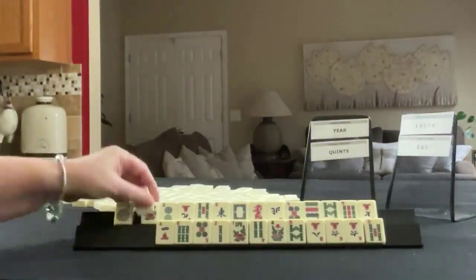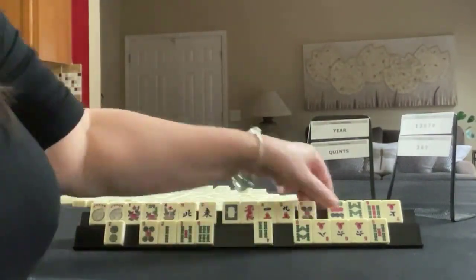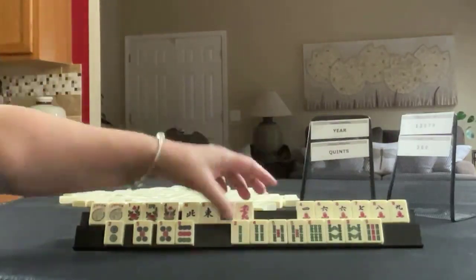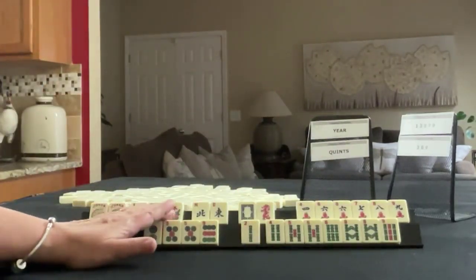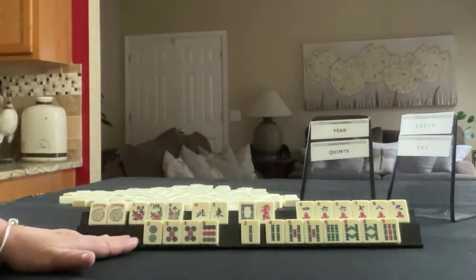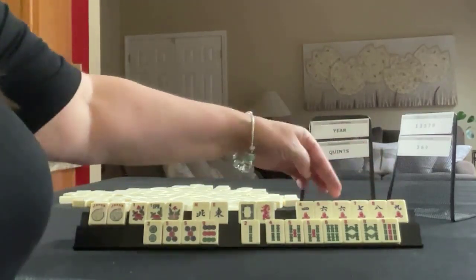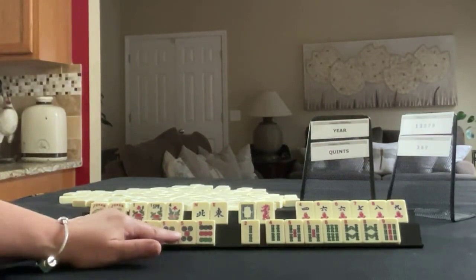We have a pair of twos, a couple of jokers, three flowers, northeast, white N, red dragon. In cracks, we have four, six, seven, eight, nine — pair of sixes. In dots, we have two, five, nine — pair five.